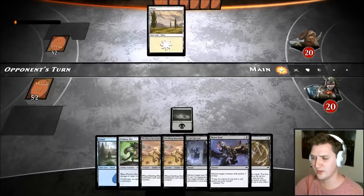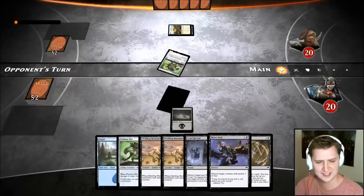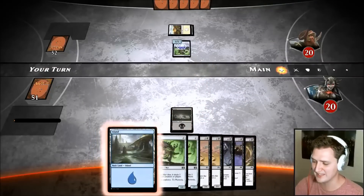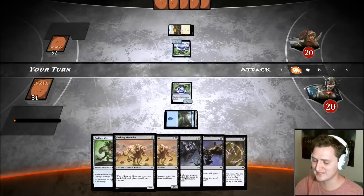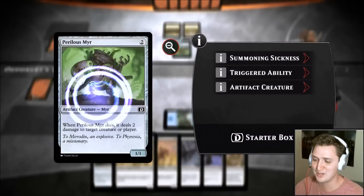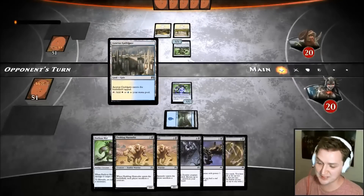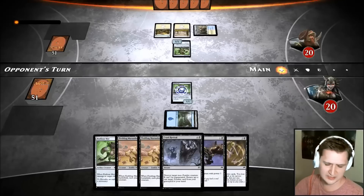I actually think I've milled opponents more for the win with Sphinx's Tutelage than I have gotten back their bombs — every time I mill them I'm like, none of these cards are good. I'd rather have endless Fleshbag Marauders. I really want to land Perilous Mirror — very common turn two play. Perilous Mirror is an all-star; he's in every deck, a pseudo-celebrity in this format, especially in a deck like this that needs to wall off aggro.